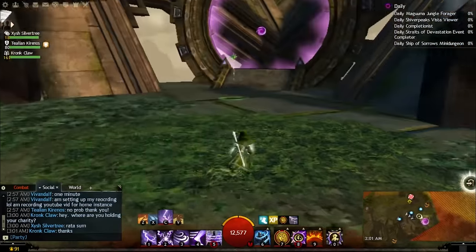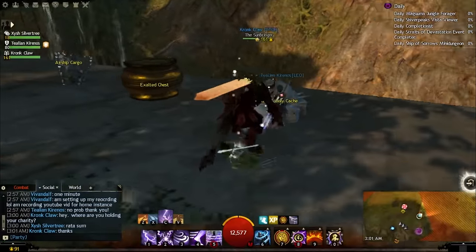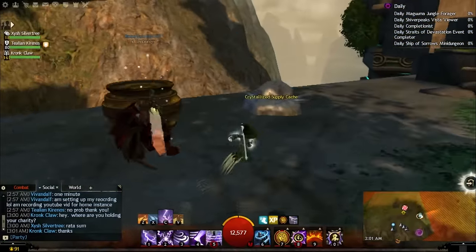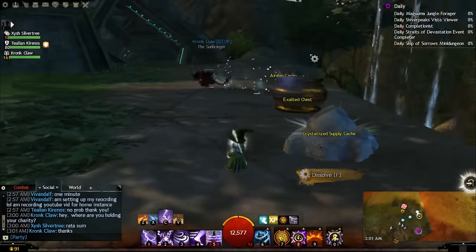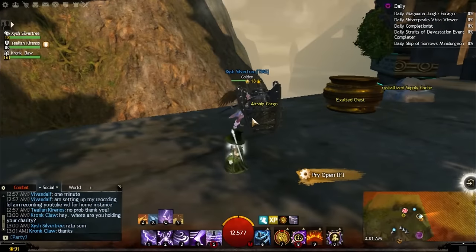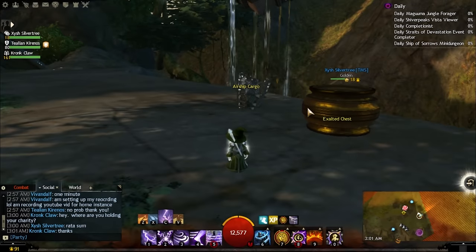In the home instance you can unlock a lot of these nodes. With the recent spring update, we have the exalted chest, the airship cargo, and the supply cache here. You can actually buy these for only 2.50 of the respective map tokens — they're fairly easy to get. The only downside is you do need to have the mastery for that.